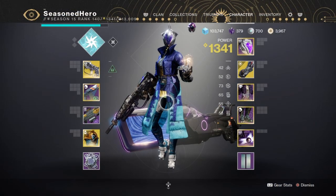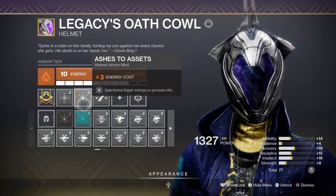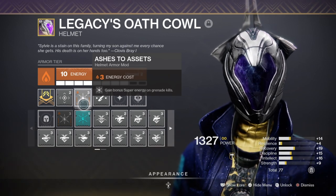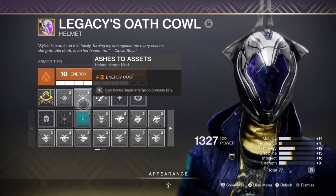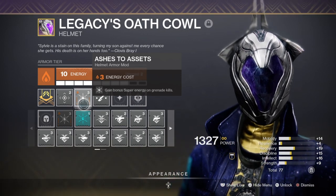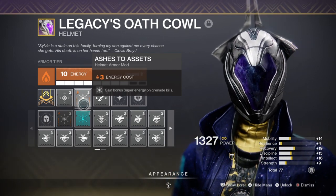Intellect should be aimed as high as possible as you'll want to turn the tide of battles when you get the chance. 50 to 100 is the suitable range to aim for, and then extend that with mods such as Ashes to Assets and Intellect mods for even more super energy over time. If you use Ashes to Assets it would be wise to get your Discipline to around 60 so you have more grenade uptime to kill low-health enemies and reap their rewards. The Hands-On mod is also useful if you think you'll be relying more on melee than grenades — and combined with the Rising Storm perk which also grants super energy, it's a double win. You can even use both mods at the same time if you're happy to lose the targeting mod, which for most players is a fine sacrifice.